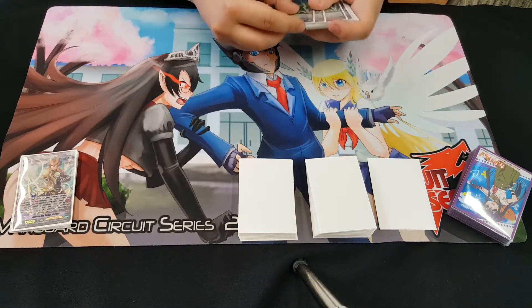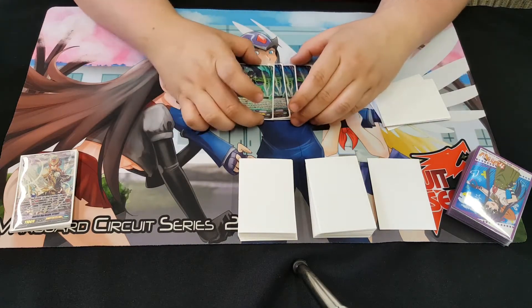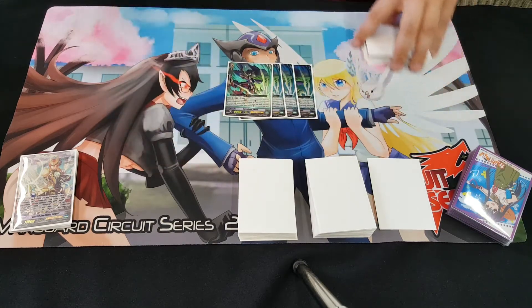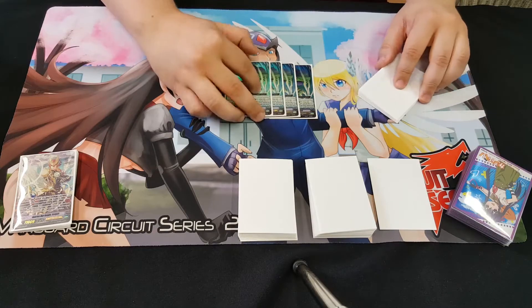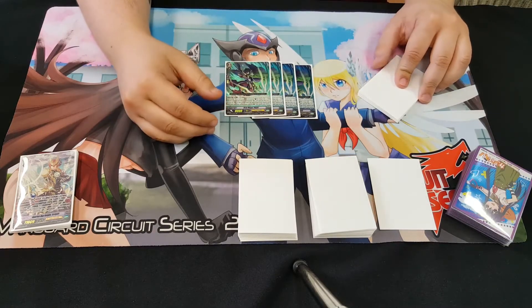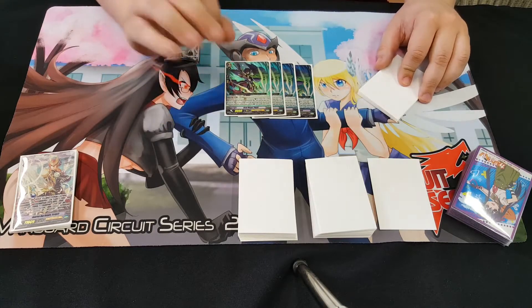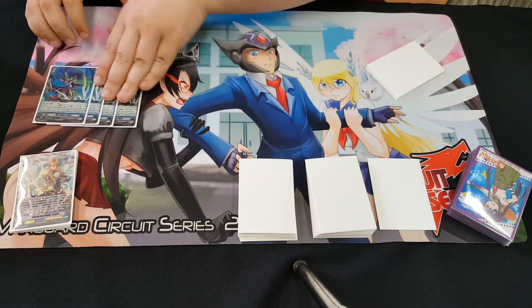Now we'll go to grade two. We've got four Pillow. Pillow is on boost — Counter Blast 1, check your top three, Superior Call something. It's Gold Paladins, we Superior Call. Pillow is amazing for getting multiple attacks off. On your Scourge Point turns, Pillow is amazing, cause whatever you call gets plus five. You get a massive boost.